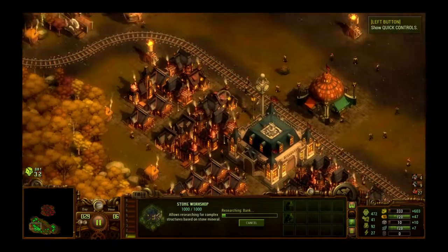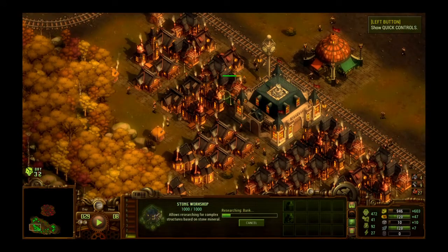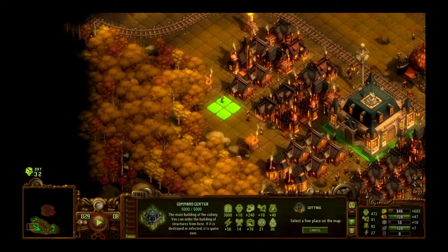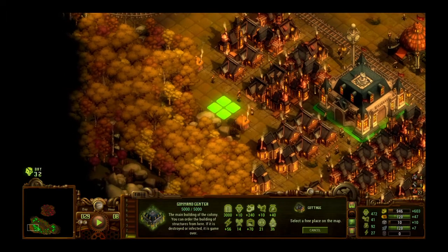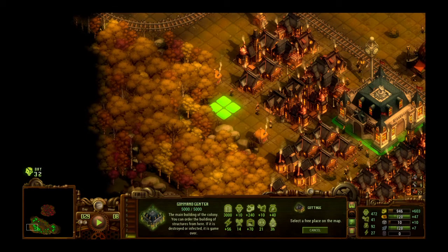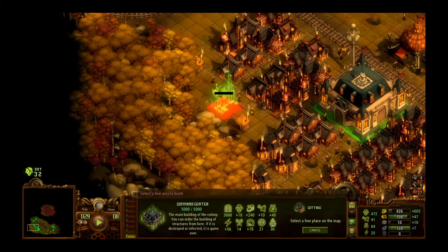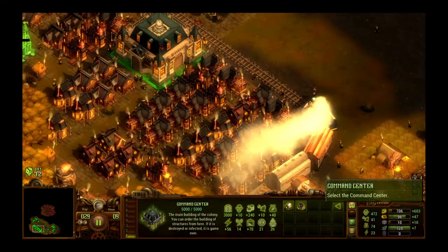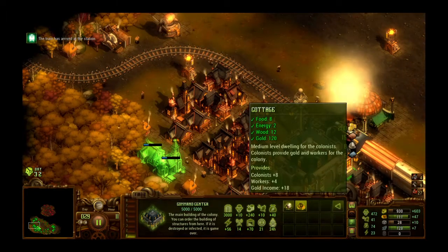All our tents are upgraded to cottages, which is really good — we have 472 colonists. I can hear the train, but before we do anything else, let's build some more housing. I can't build here because it's too close to the hunter's cottage, but I can build one right here and right here — use that space so we don't have empty dead space.